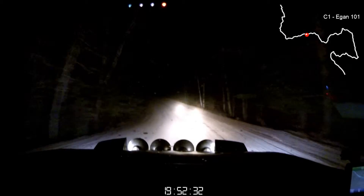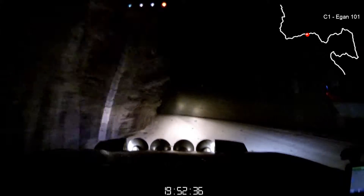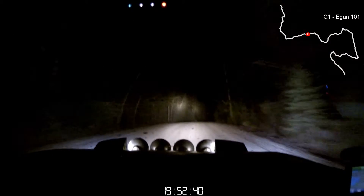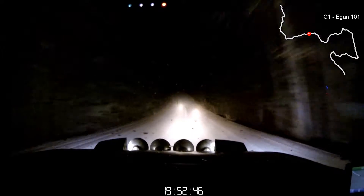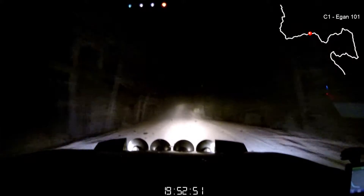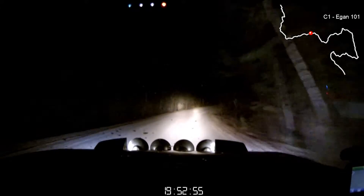60. Right 5 plus over small crest and small crest. 140. And we keep going straight past a left 6 over long crest. 80. And then a right 4 plus long, long crest. This is 80. Right 4 plus long, opens at crest. 70.